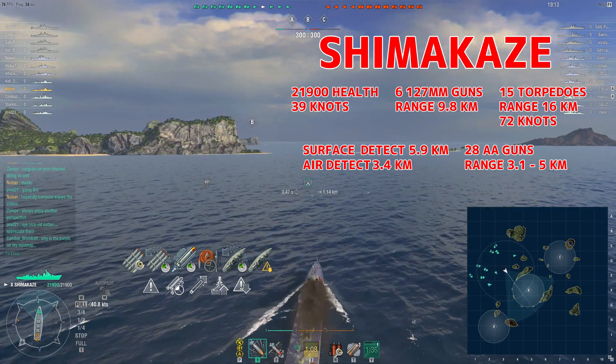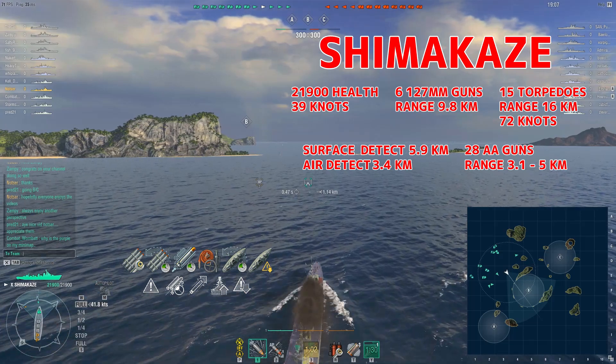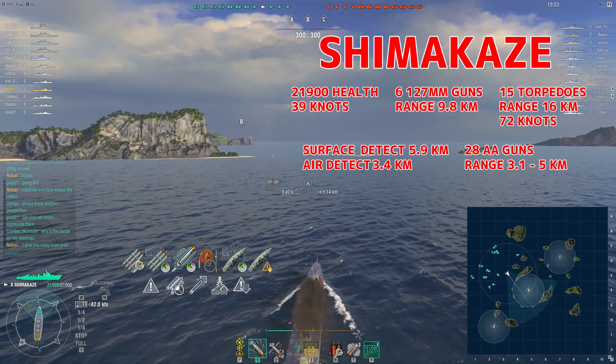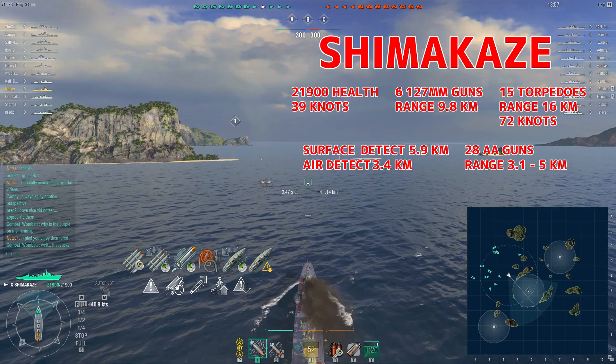For my modules: reduced crit chance on torpedo tubes, faster torpedo aim, faster torpedo rearm, lower chance of flood and fire, faster rudder shift, and concealment. For my commander: situation awareness, faster torpedo rearm, faster torpedoes, ship survivability and concealment again.